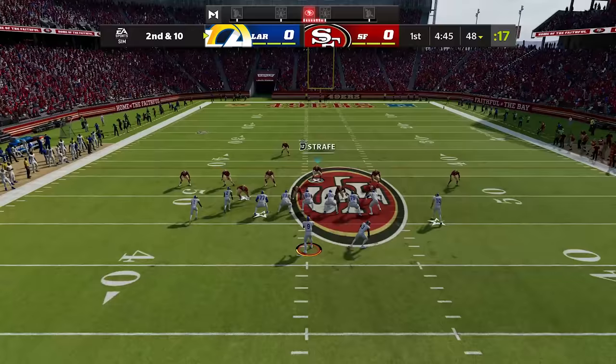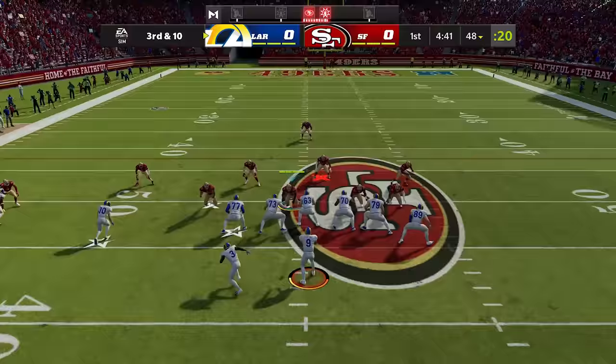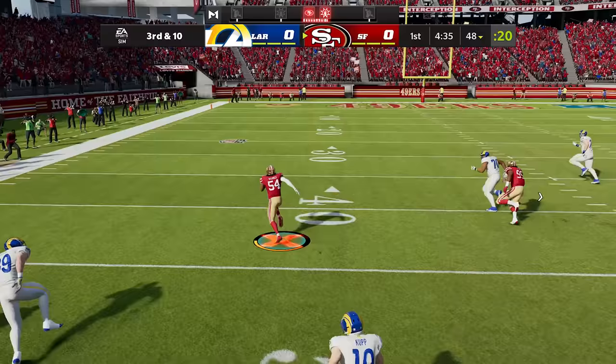Fred Warner's X-Factor is Zone Hawk, which gives him more interceptions and better reaction time in zone coverage. To get him into the zone he needs two incompletions or an interception. Now he's in the zone — look at the reaction. The best coverage linebacker in the league does it again, jumps the route, and he's taking it back for an easy six.